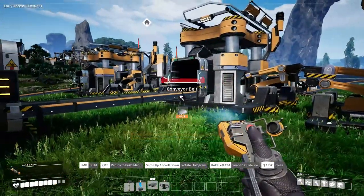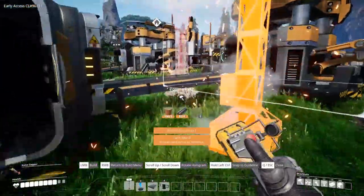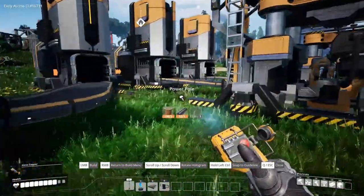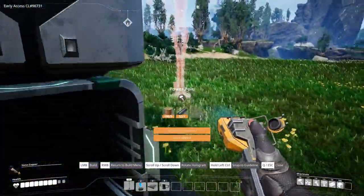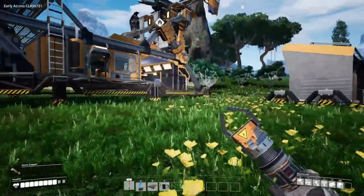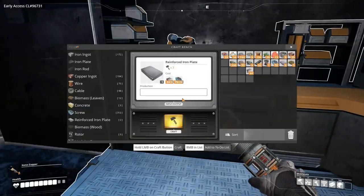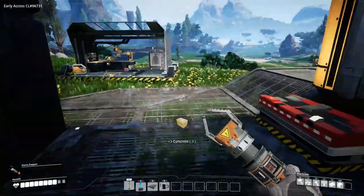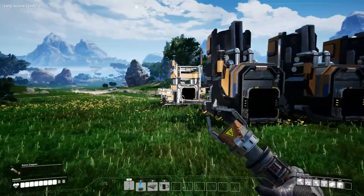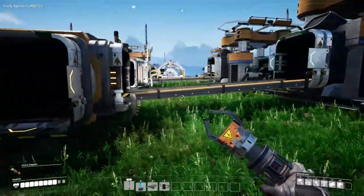Now I need some power poles — I have a lot of machines here. I'll put one there, another one — not there because I don't have any concrete. I've got to get the concrete up and running too. I'm assuming from what I've seen that it goes through the smelter. Actually no — would it be a smelter or a constructor? I have no idea, we'll find out. Yes, it goes into a constructor — so that means we don't actually have to use a refinery for it.